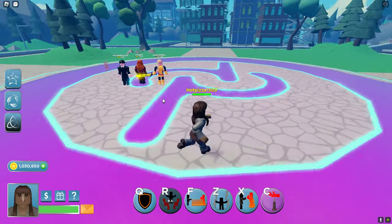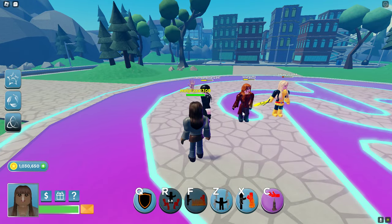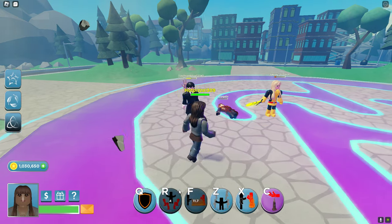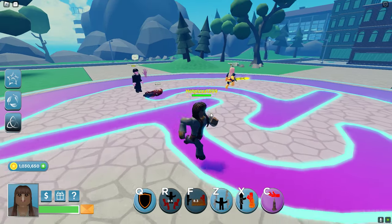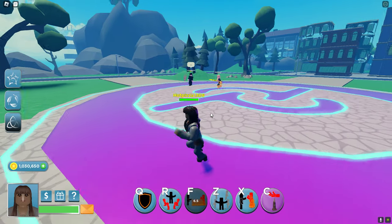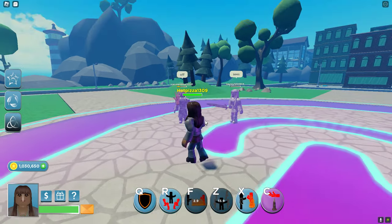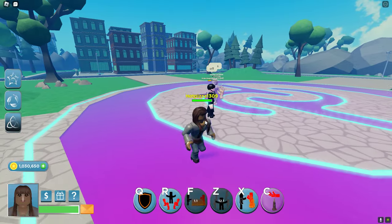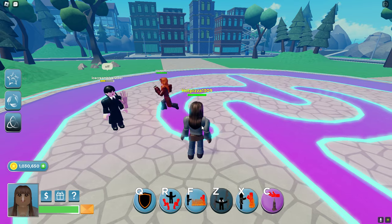Next ability is F, where you send out a fireball to different places. Next we got Z, which freezes everyone around you and turns them to stone for a brief second.